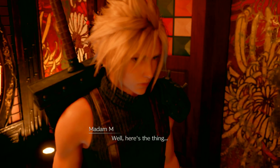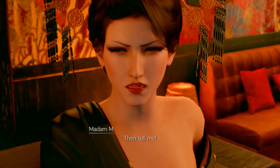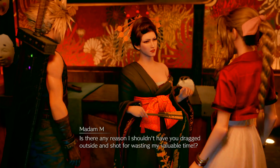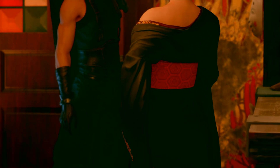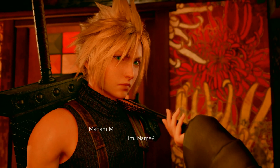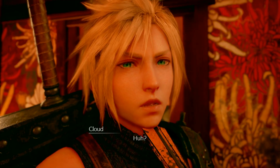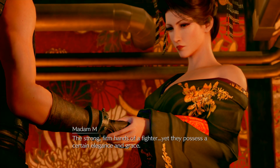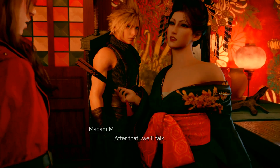"So you want a favor? Well here's the thing - this is a massage parlor, a respectable establishment. If you don't require our services, is there any reason I shouldn't have you dragged outside for wasting my valuable time?" She asks for Cloud's name and hand. "Cloud Strife." She examines his hand. This is wild. "The strong, firm hands of a fighter, yet they possess a certain elegance and grace. Okay Cloud - let's see what you're made of. After that, we'll talk."